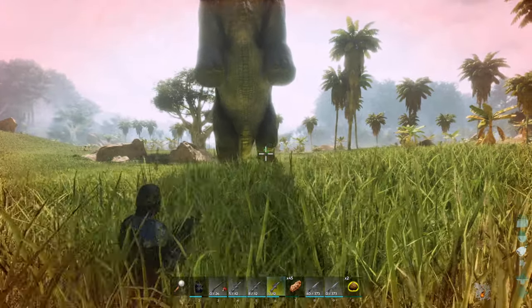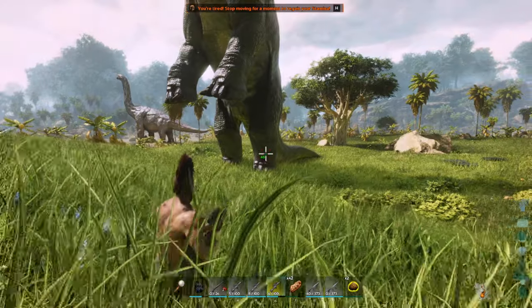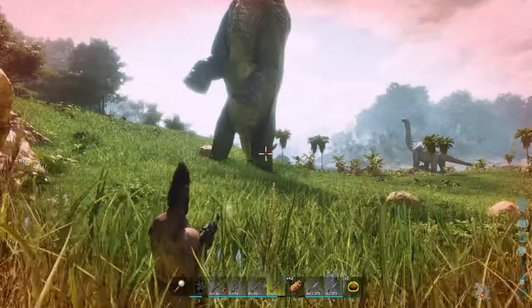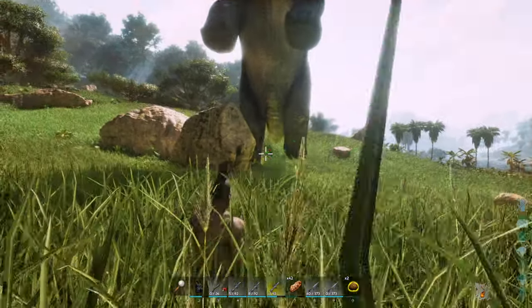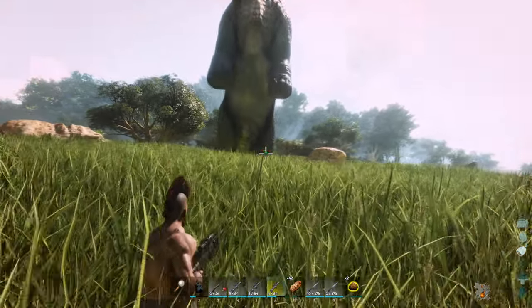To go over the steps again: 1. Don't get stomped. 2. Shoot him just below his kneecaps. 3. Keep constant pressure on, otherwise he will lose torpor just as fast as you shoot him. If you are trying to tame this boy by yourself, I would recommend using a higher grade weapon than primitive, otherwise it will just take too long.